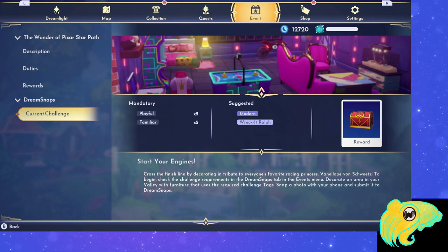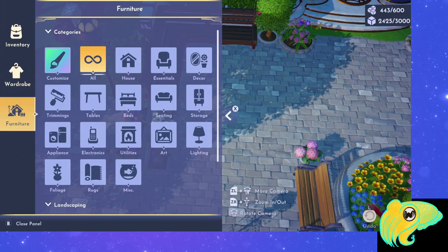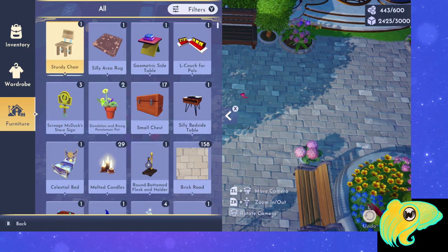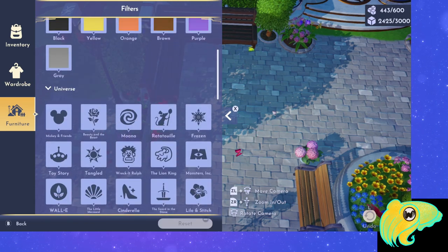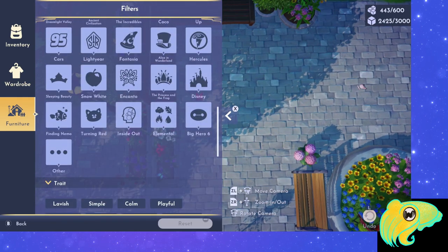You can decorate somewhere inside or outside to fulfill this quest and future challenges. If you're having trouble fulfilling the challenge, keep in mind that you cannot have any Touch of Magic furniture or clothing — those are the custom design pieces you make in the Touch of Magic tool. You can't have any of those on your character, nearby, or in the frame. The easiest thing if you've used a lot of those outside is to go to a new room in your house and decorate it for the challenge.